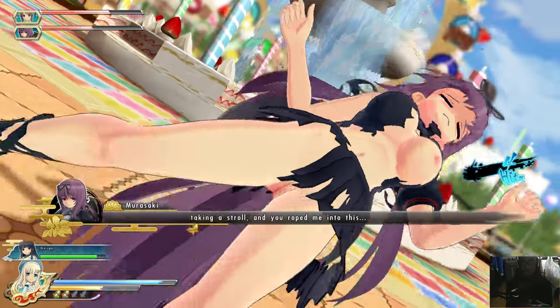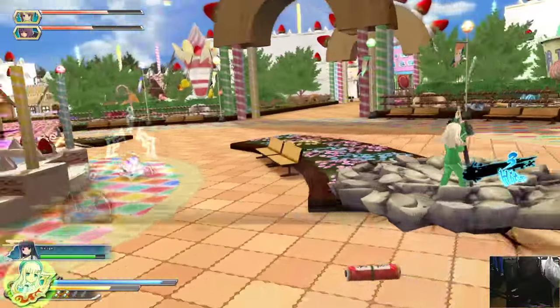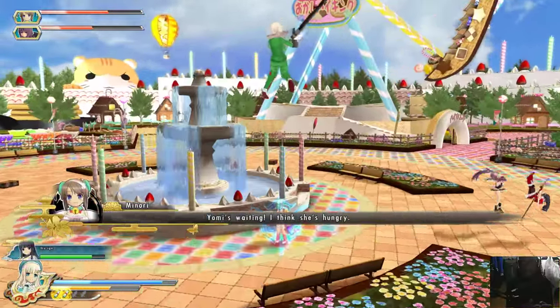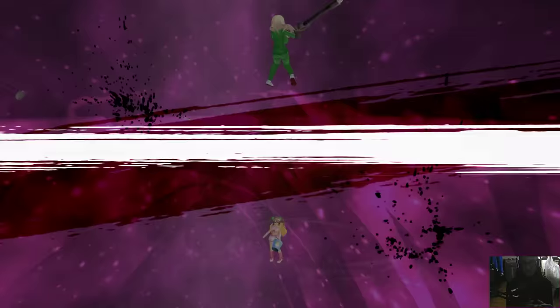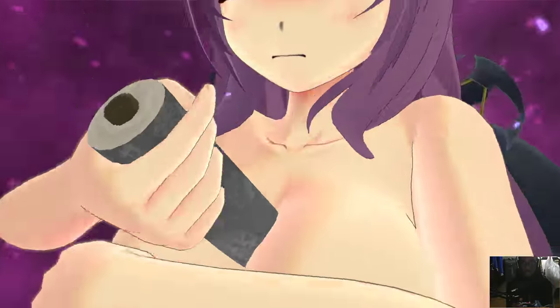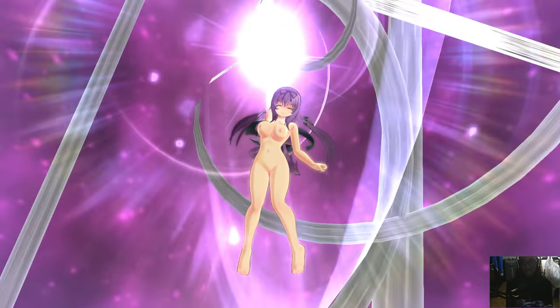Every single time they take damage their HP goes down, and as their HP hits certain thresholds it also reflects on the aesthetics of their outfits — the more damage they take, the more torn up their clothes look. It's kind of interesting.